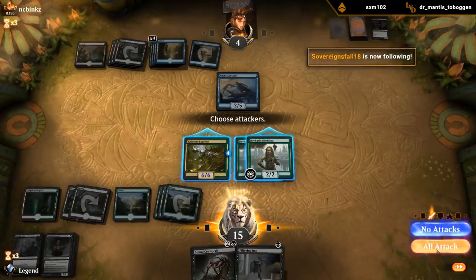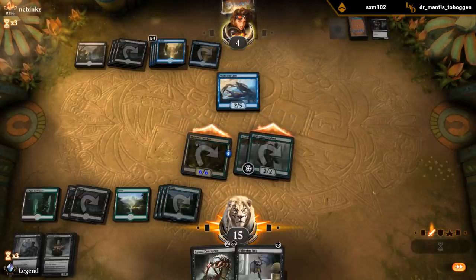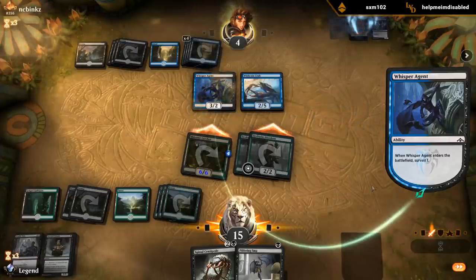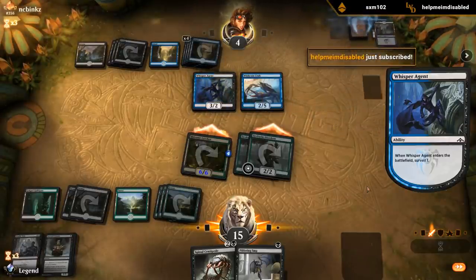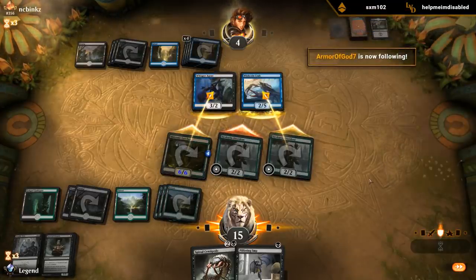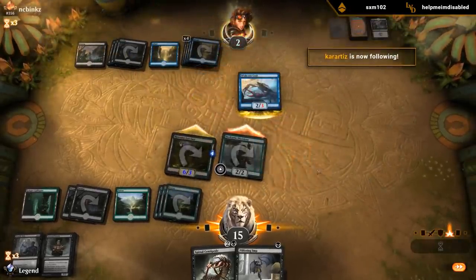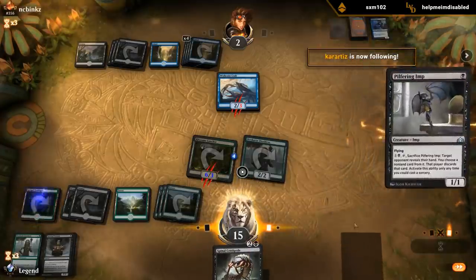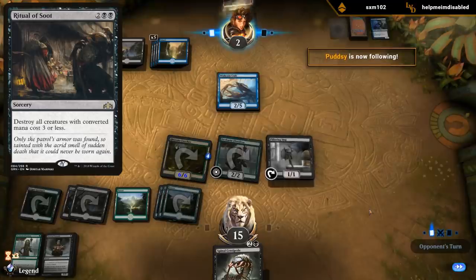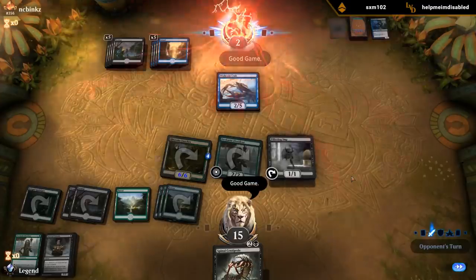They could have an instant speed removal spell or a bounce spell and then eat a Dissident - that's okay. Whisper Agent, so they still have to chump the Lurcher. Their opponent falls to 2. We traded some creatures. Play Imp. Ritual of Soot doesn't kill Lurcher. Land's not gonna cut it. GGs! Looks like we're gonna make it!